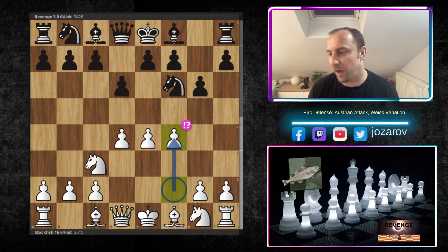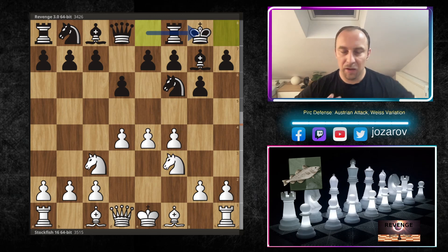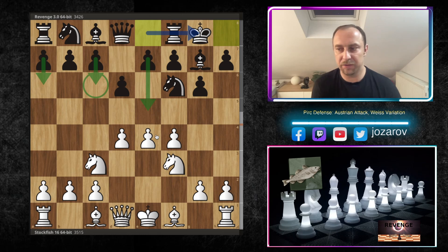Black has to develop with Bg7, Nf3, and after kingside castling, white chooses a sideline. In the 150 Attack, black has the flexibility to go with a6, c6, or an early e5 - so you have to learn what to do against each of those. In the Austrian Attack, black is a little bit squeezed in his opportunities.